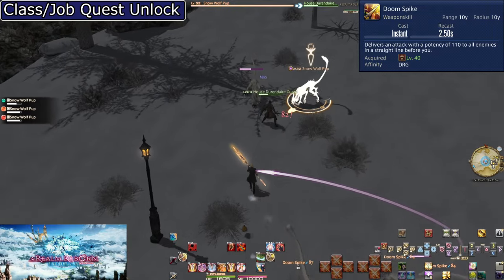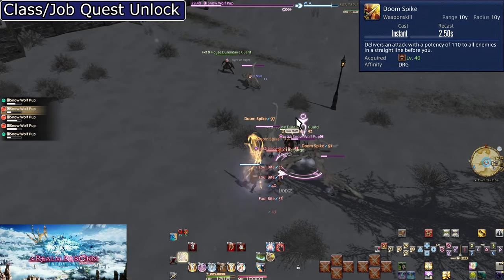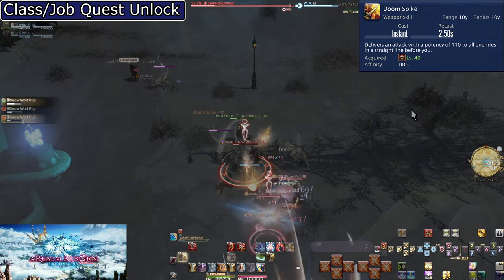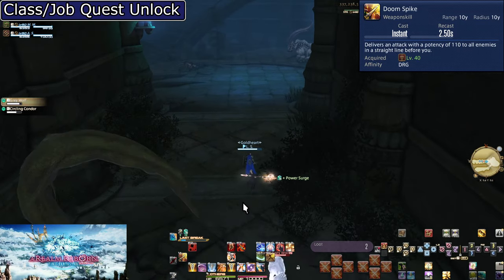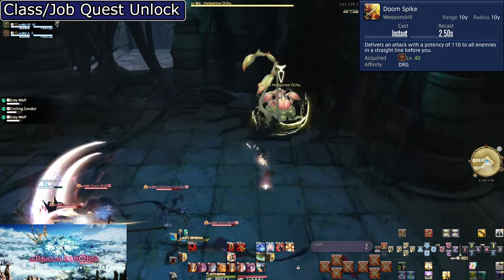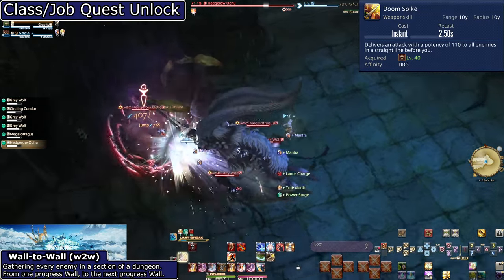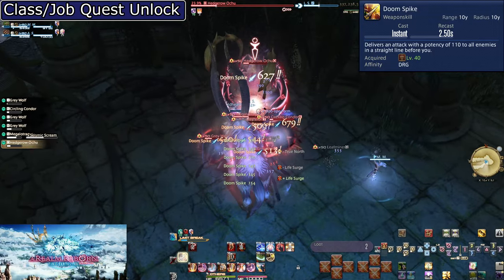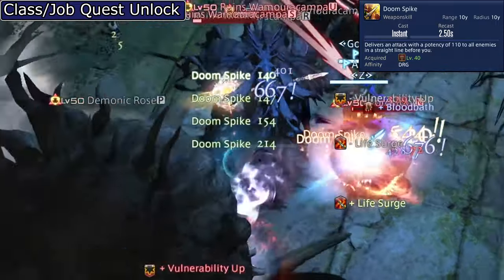Level 40, Doom Spike. This is our first AoE, or area of effect — a line AoE in the direction of your current target, 10 yalms long and decently wide. When there are 3 or more enemies, you want to be using Doom Spike over your main combos. You can take time to put up Power Surge, especially if the tank is pulling multiple groups. While running, put up Power Surge, then start spamming Doom Spike when the tank stops. Don't forget we also have Lance Charge — 10% more damage on AoE is great, especially if the tank is wall-to-wall pulling. You will also want to be using your other cooldowns like Jump; it may only be a single target hit, but it's still more damage. Also be sure to use Life Surge on AoE — it will crit on every enemy hit, not just one.